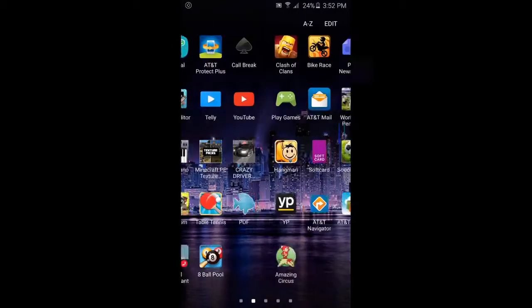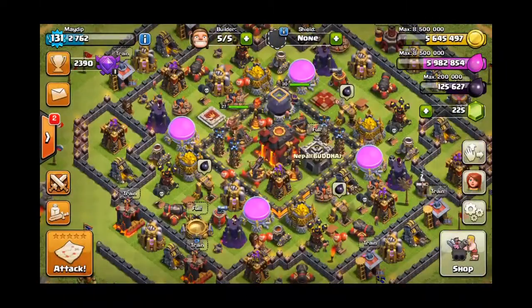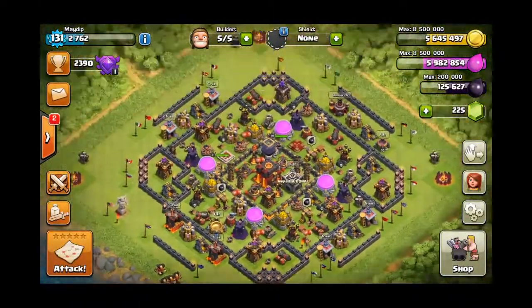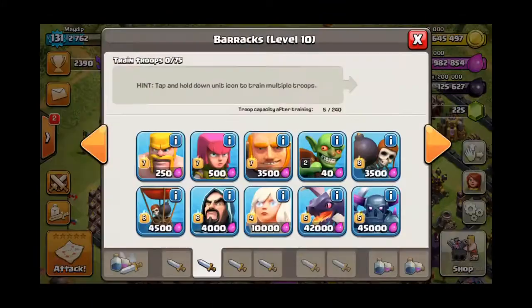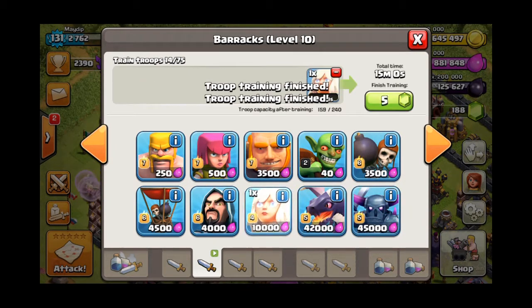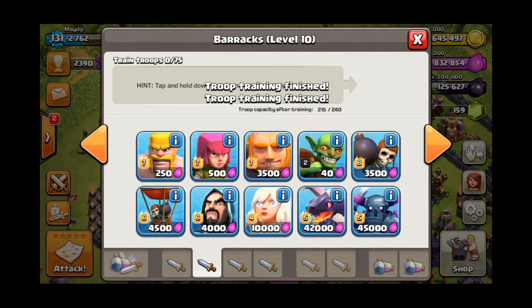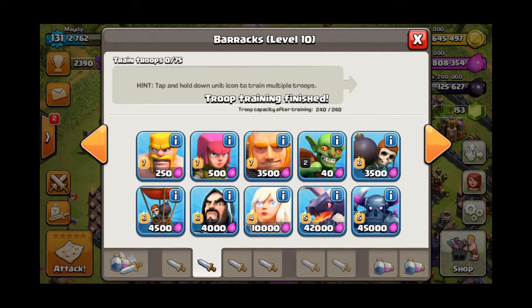What's up guys, today I'm going to show you a queen walk in Clash of Clans. So what I'm going to do, I'm just going to train some healers over here. I usually take 15 healers with me, and the rest of them, let's do wizards and an archer right there.